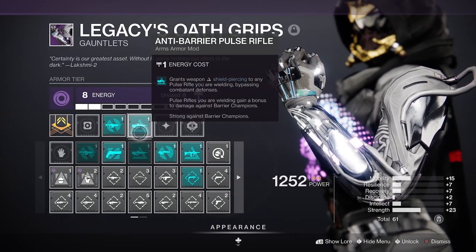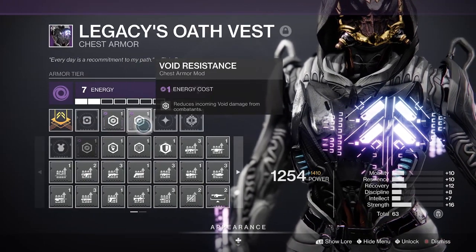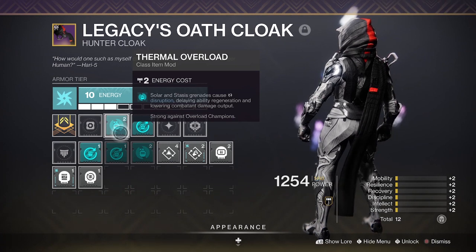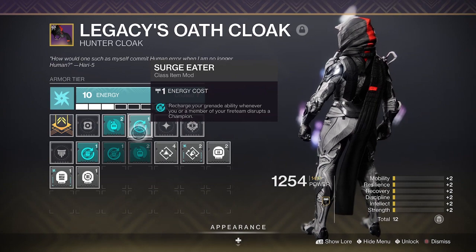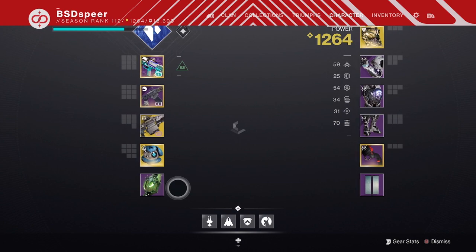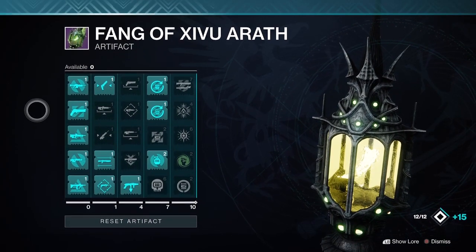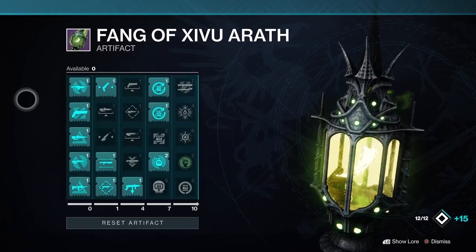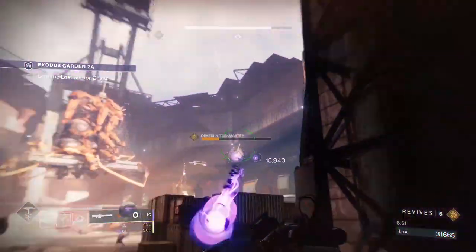The only mods I really used were overload rounds and anti-barrier for the pulse rifle and auto rifle — these can be from the seasonal artifact. Void damage resistance can be added twice on a void chest piece. Two more artifact mods: Thermal Overload and Surge Eater. Every time you throw a Stasis or Solar grenade it will disrupt an overload champion, and with Surge Eater, whenever you disrupt an overload champion you get your grenade back — essentially infinite grenades as long as you don't miss.